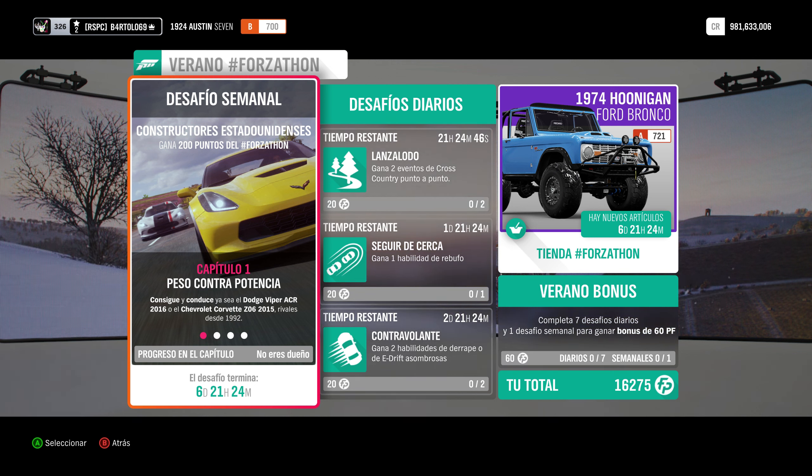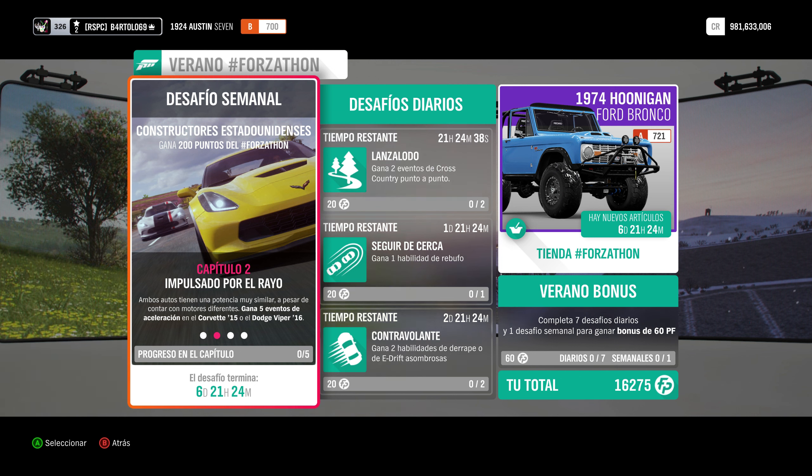El capítulo 1 se llama Peso contra Potencia, hay que usar uno de esos dos coches. Conducirlo un momento y ya está. El capítulo 2, Impulsado por el raso, hay que ganar 5 eventos de aceleración en el Corvette o en el Viper.